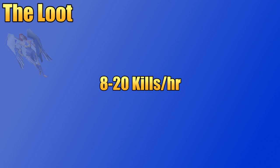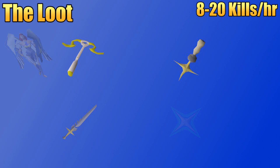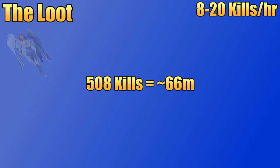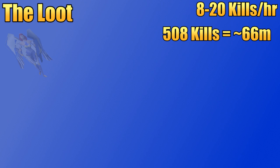The notable drops from Saradomen include the Saradomen Hilt, Armadyl Crossbow, Saradomen Sword, and Saradomen's Light. The Hilt and the Crossbow are each a 1 in 508 drop. Saradomen's Light is about twice as common as those, and the Saradomen Sword is about twice as common as Saradomen's Light. This means if you got everything on the drop rate, at 508 kills you'd have one crossbow, one hilt, two lights, and four swords. Currently those items add up to about 66 million, which is actually lower than normal, but prices always fluctuate.